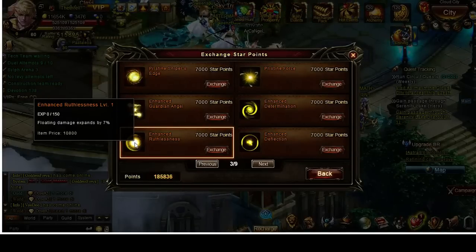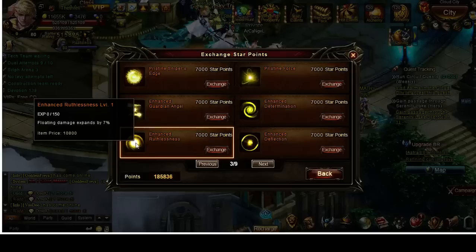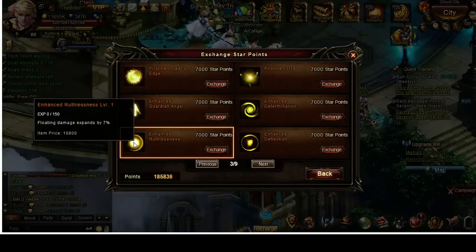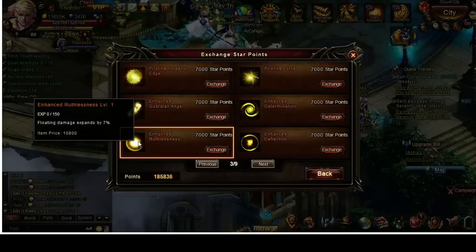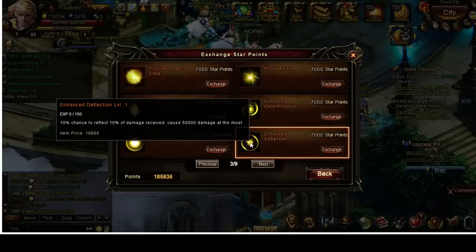Some people swear by floating damage, but not many use it — it's really a pretty useless astral. The damage equals out because the low-end is expanded as much as the high-end. The only time it can come in handy is occasionally for a mage: if they get a crit heal combined with high-end floating damage, it can produce some very high heals. Deflection also didn't work well for me in my experience — I tried it for a while and just didn't find it effective.